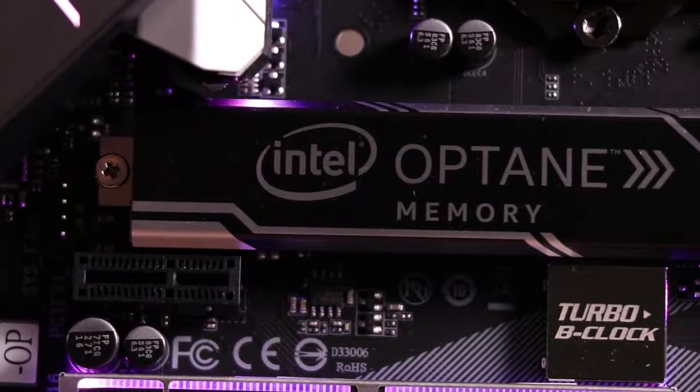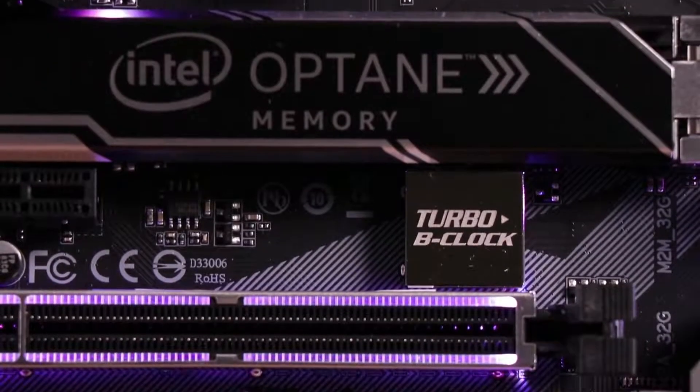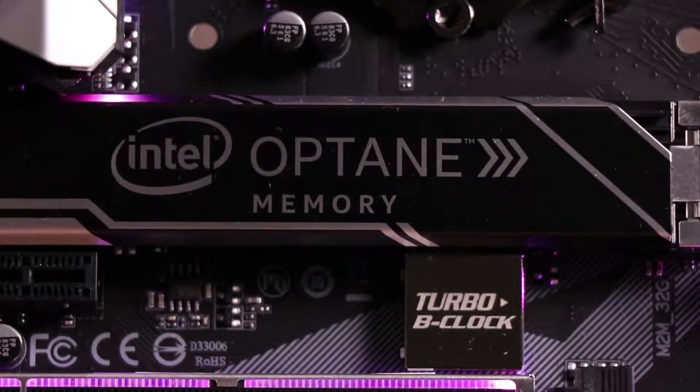For those of you that aren't familiar, Optane is a way to improve the performance of a standard hard drive. One of the great features of the new Optane is you can actually boost your data drive, not just your OS. So if you want to take something like our new Gigabyte SSD and run your OS off of it, and then purchase a larger mechanical drive to store all of your games, you'll be able to boost that secondary drive.